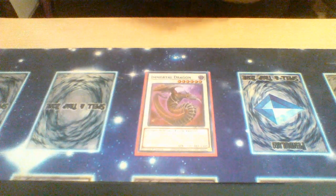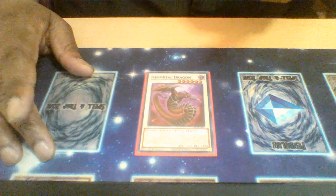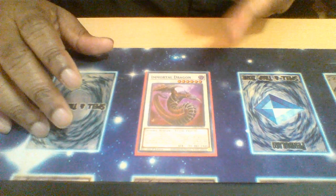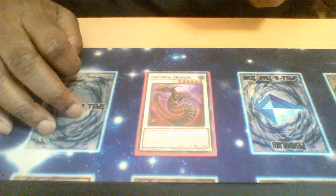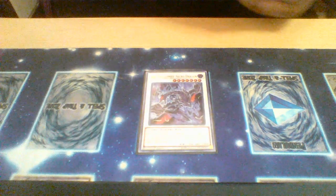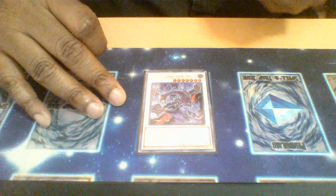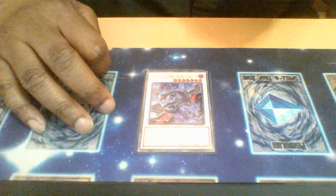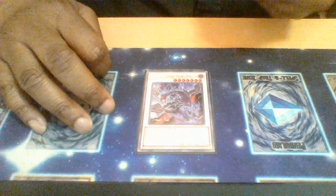For synchro options, we have Immortal Dragon — a level six zombie that can mill a zombie from the deck to the graveyard, and its level becomes the difference between itself and the milled zombie. So if you mill a level four, it becomes level two; if you mill a level eight, it becomes level two as well. Also, while in the graveyard, when your zombies are destroyed by battle you can special summon it for an extra use. Number seven: Red-Eyes Zombie Necro Dragon gets powered up by 100 for each zombie in the graveyard, and when a zombie is destroyed by battle you can special summon a zombie from your graveyard, which triggers the cards I mentioned before.